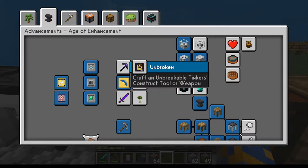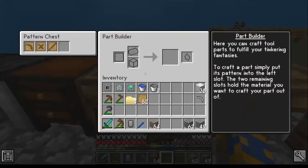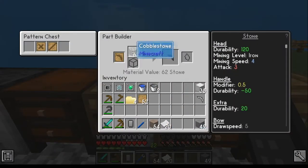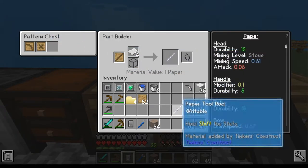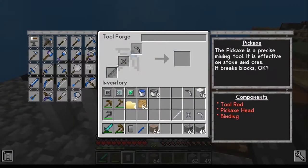This next achievement I'm going to do a little strangely, mainly because of the way these achievements work in terms of the unbreakable part. I want you to build a pickaxe, so I'm going to show you a different way than the casting style. The casting style is the better preferred way, but with this we want to create one that we can do the unbreakable part with. So I'm going to need paper — I can do a paper pickaxe head, and I'm going to do a paper one out of all three parts. Once I've got the paper parts done, then I can go to my tool builder, put them in there, and make myself a paper pickaxe.